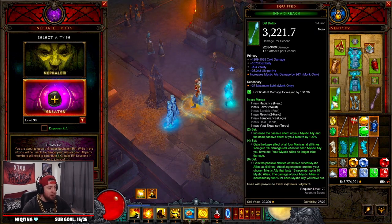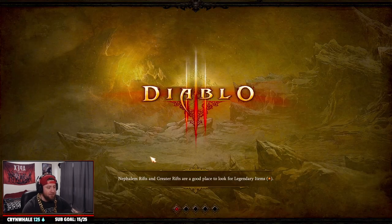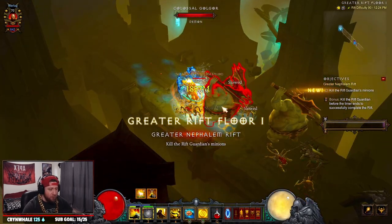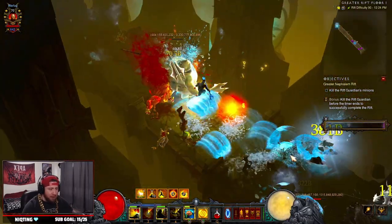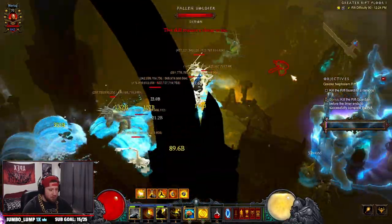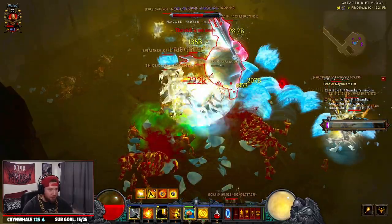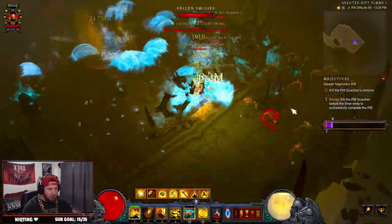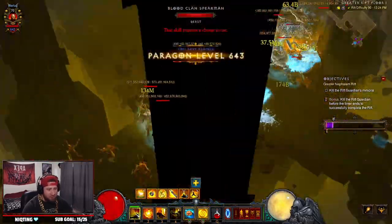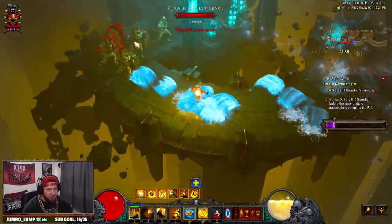Having each ally reduced by 2,100 damage is pretty insane. Going forward, I think this build is going to be a really strong T16 build — fun and still capable of pushing some GRs. But with the Wave of Light Monk dominating, that's going to be the one for higher GR pushing. I'll link that video above, because that build is just going to be too strong.